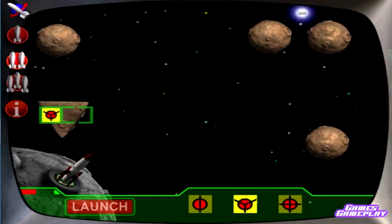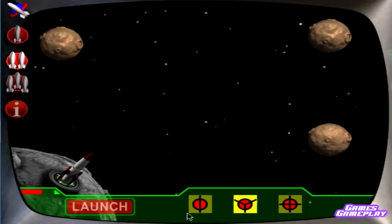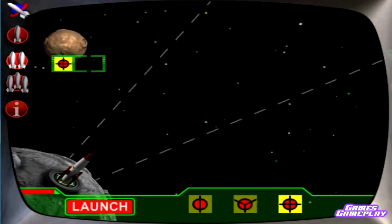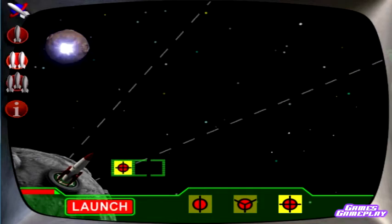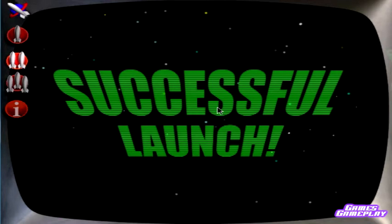Asteroid is now in three pieces, fuel supply increased, successfully split into thirds. Asteroid is now in two pieces, fuel replenished. You've selected fourths, successfully split into fourths, launch is a go!